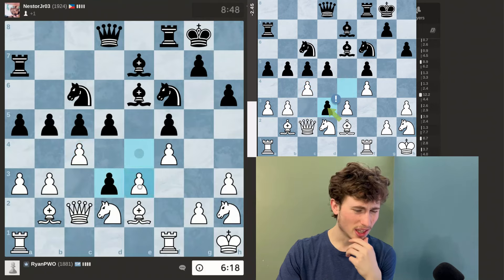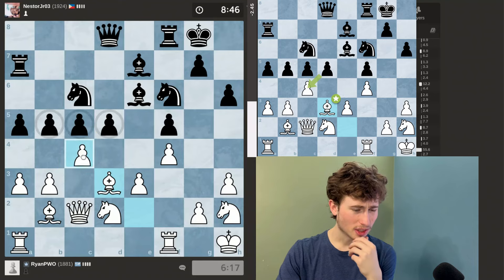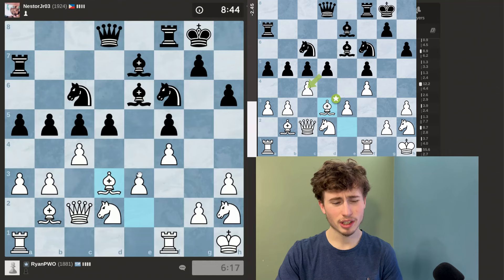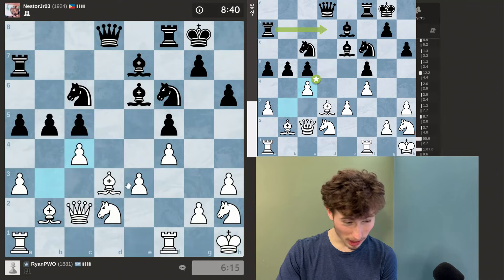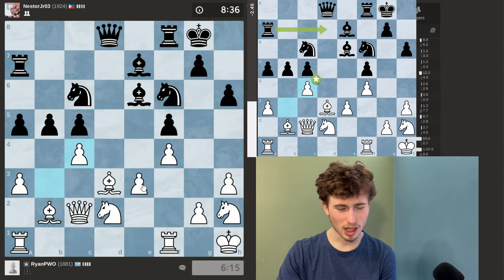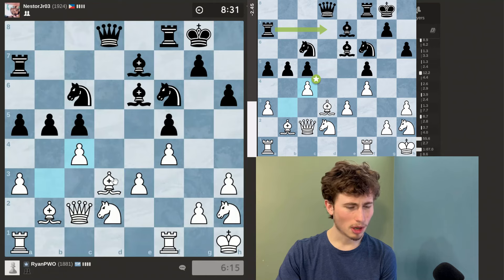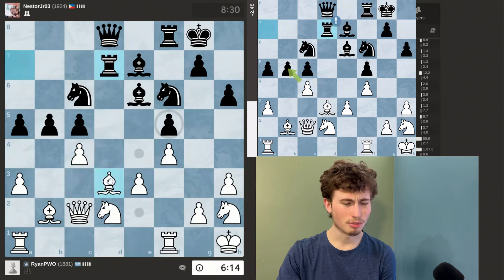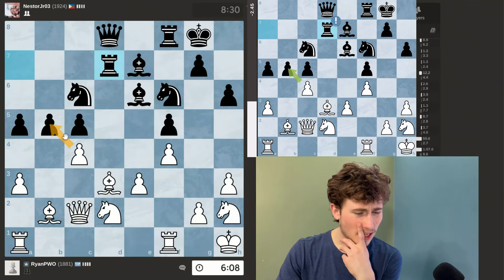He decides just to take, so I'll take. If he takes I'll have to take with the pawn obviously — very confusing. I'm glad that my king has moved over though. I have to take with the pawn now. I don't think I've blundered anything yet. My pawn structure is pretty terrible but I'll just continue playing. If he were to take I'll probably take with the bishop — I just want to trade off material as fast as possible.